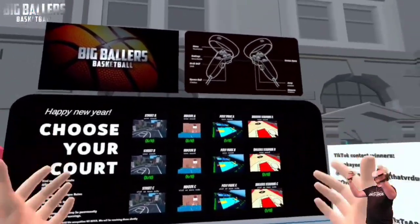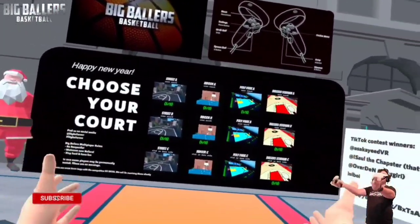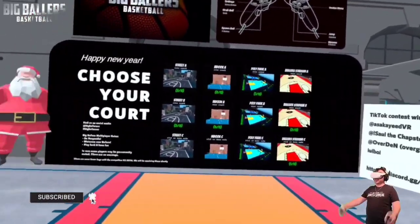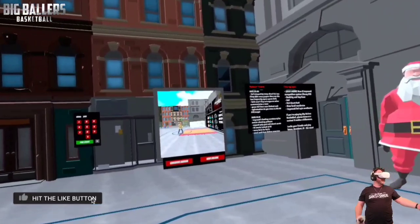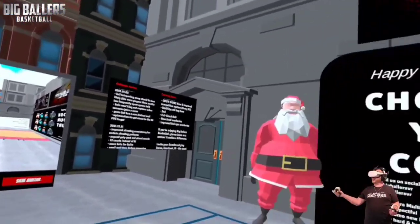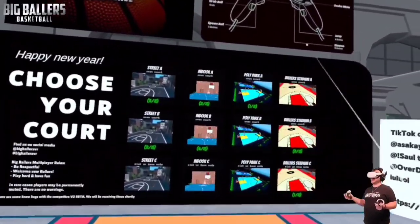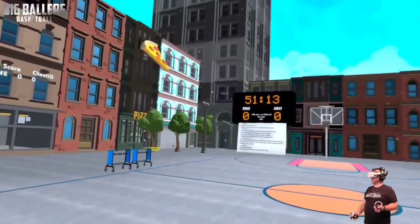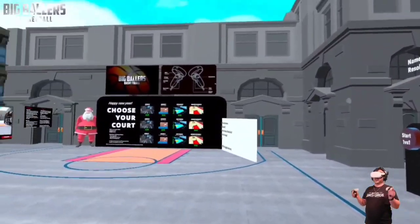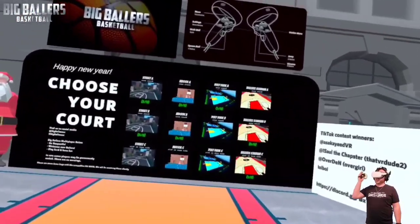So everybody, this is Big Ballers and we have a bunch of different lobbies. We're gonna get in and play with one of the developers and some friends. We've got a mirror over here which is really cool — full body avatars. The game has changed a whole lot since it first came out on App Labs, and it's changed for the better. It looks really good in here and the physics seem to work a lot better.